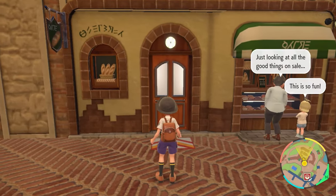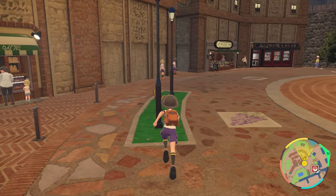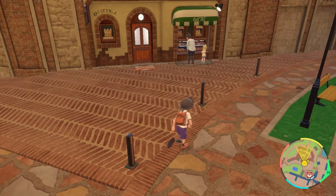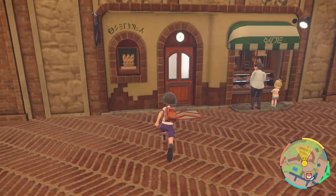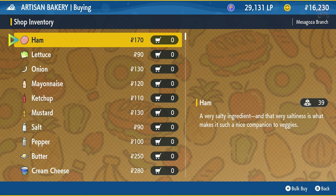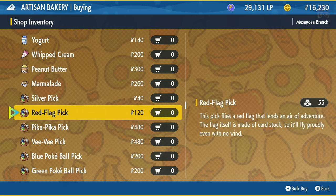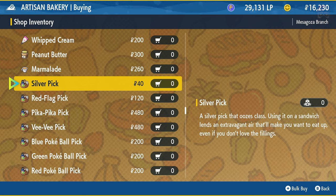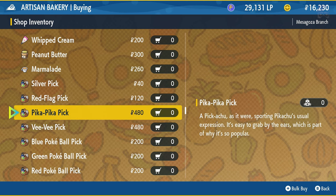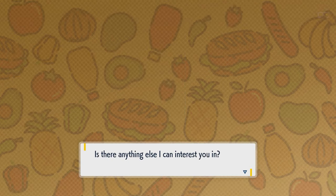Before we get into the actual sandwich making part, let's talk about ingredients. You can actually make sandwiches without the recipes — if you know the ingredients, you can go into creative mode. The first location is the Artisan Bakery, which you can find in many towns. It has all kinds of ingredients like ham, lettuce, and onion, plus the different kinds of picks you'll need. The picks look different and some are more expensive, but they don't seem to have any different effect — just buy the cheapest one.